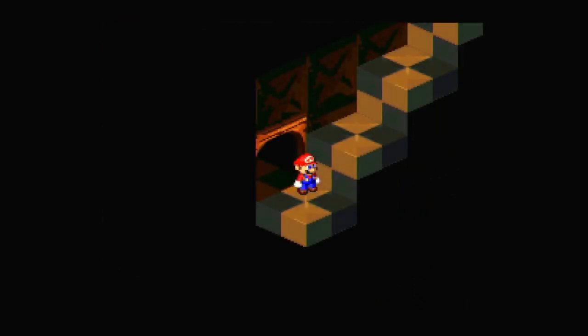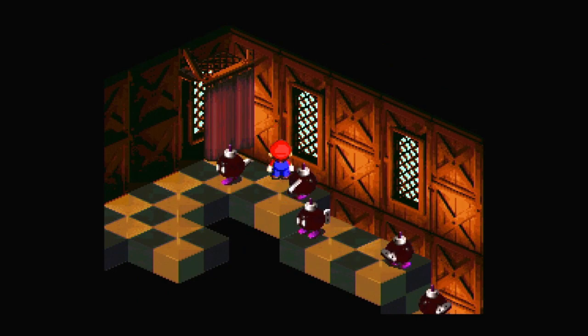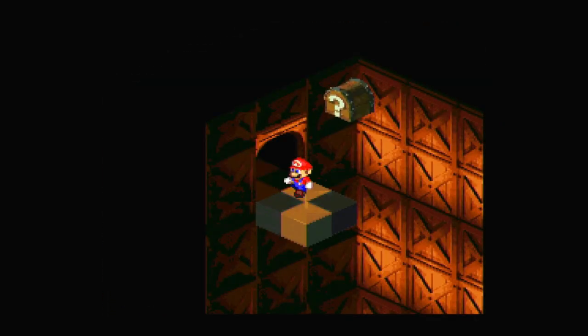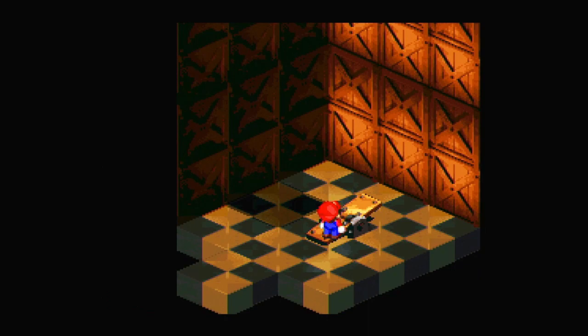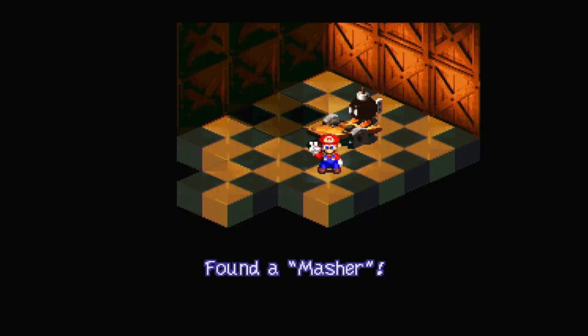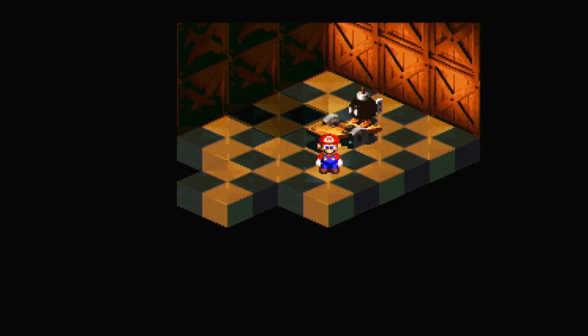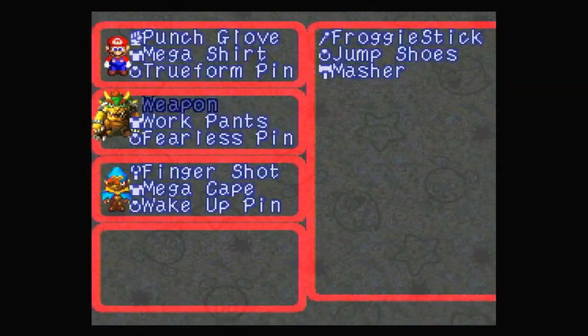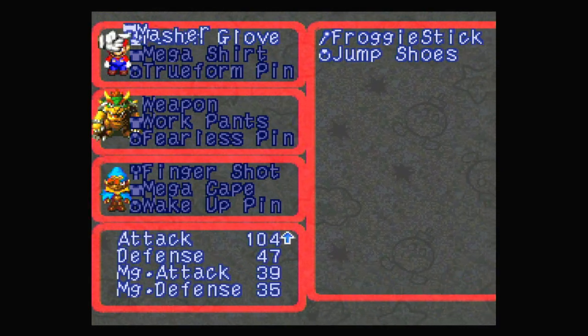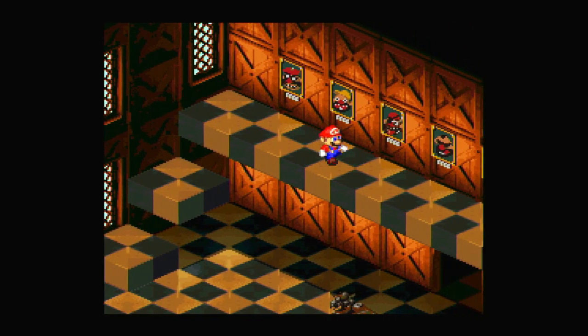It's a bit weird having the music go back and forth though. I can actually dodge. So I need to just walk off and keep moving. There we go. We get a Masher, which I believe is a weapon for possibly Mario, which would be good to have. I think I'm probably better with a hammer than a fist, so I'll take it. Let's keep going.